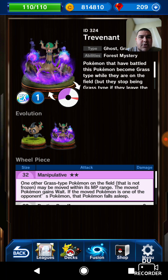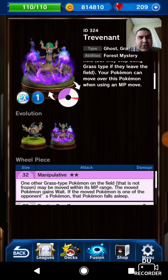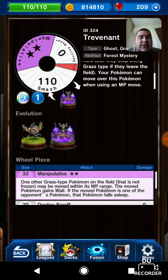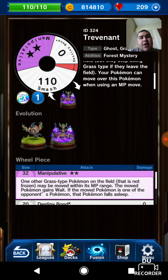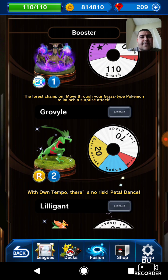Let's look at Trevenant. Pokémon that battle this Pokémon become grass type while they're on the field, but stop being grass type if they leave the field. Your Pokémon can move over this Pokémon when using an MP move, kind of like Giratina or Torterra. His wheel has Destiny Bond — almost like Gastly — a 110 Smash, and Manipulate. Manipulate lets one other grass type Pokémon on the field that isn't frozen be moved within its MP range; if the moved Pokémon is an opponent's, that Pokémon falls asleep. That could be very useful — putting opponents to sleep and moving them out of the way.